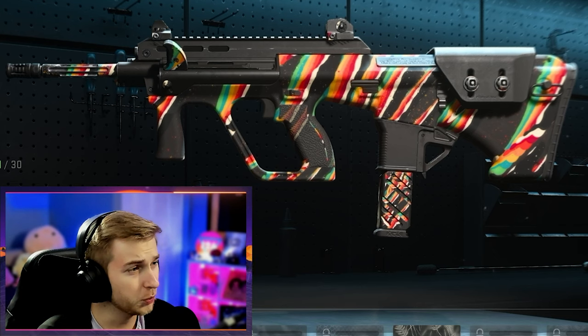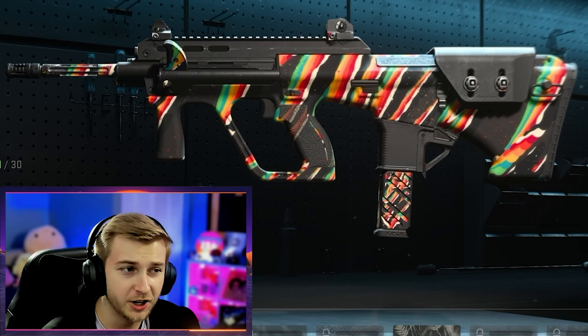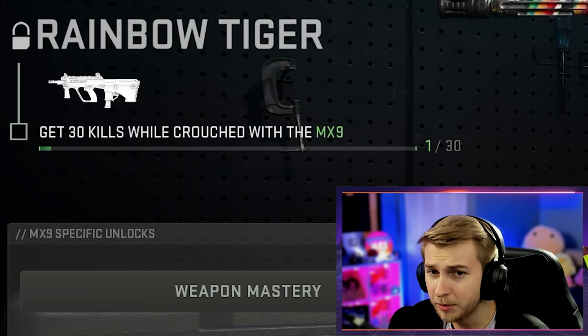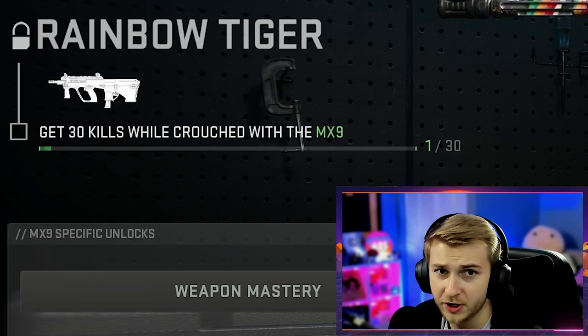The first one we're going to be looking at getting today is Rainbow Tiger. I really, really love this pattern. Obviously this is like the tiger camo we've seen before in previous games, but it's got a lot more color and vibrance, and I think it looks really nice. We just need to get 30 kills while crouched using the MX9, and that is just super easy.